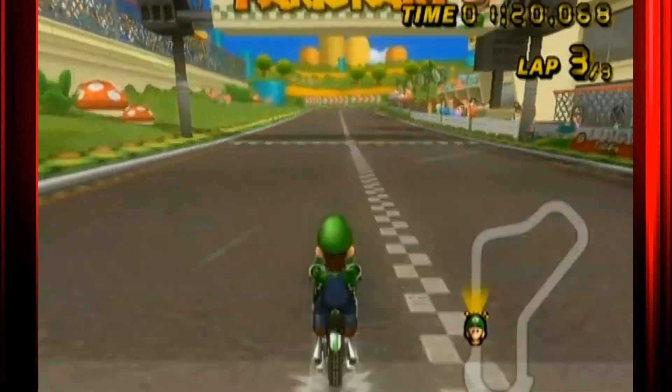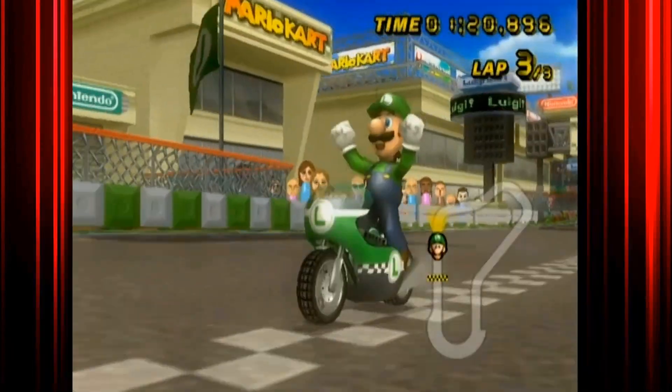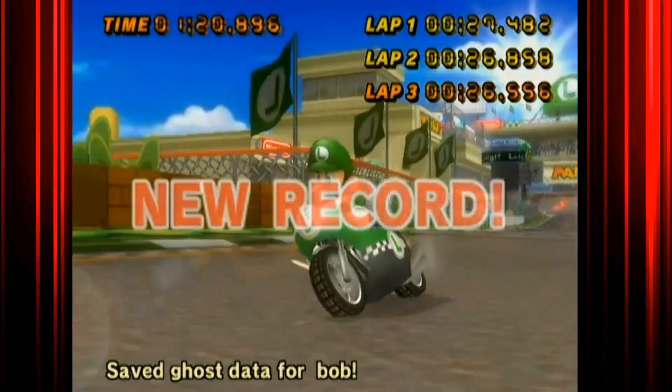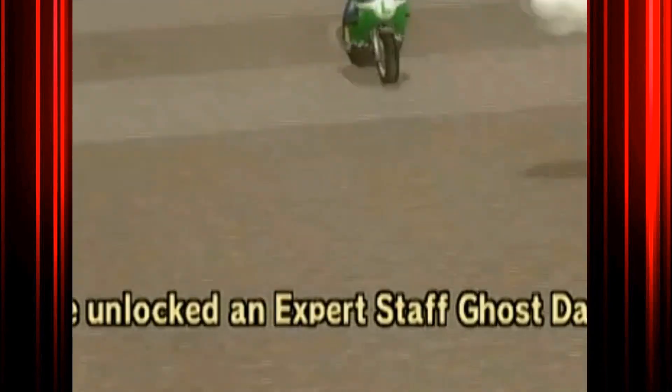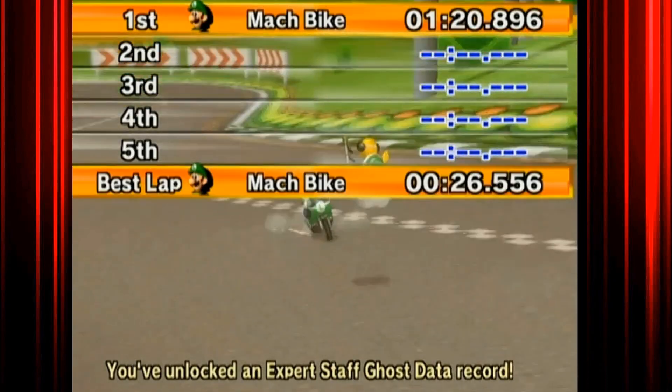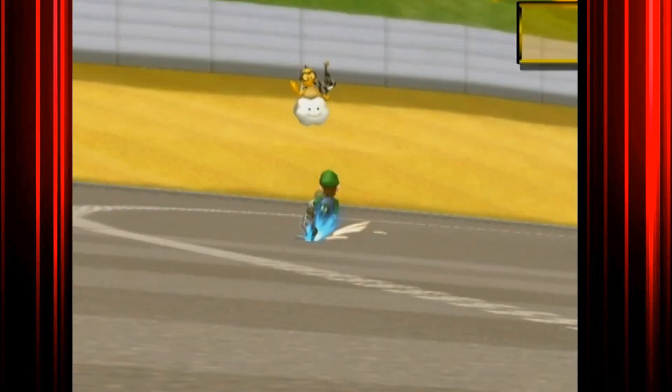It's looking like we're going to beat it. 1 minute 20 — yes, we've definitely beat it. For this to work, it has to say you've unlocked an expert staff ghost record or something. Yes — you've unlocked it. It has to say that at the bottom. If it doesn't say that, then I'm sorry, but you're going to have to redo it.